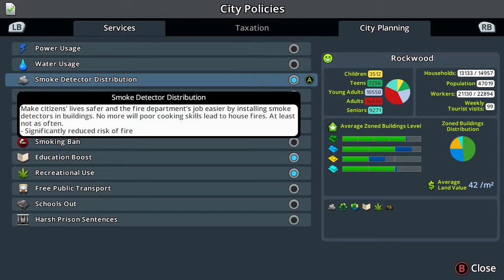The smoke detector distribution - I've put this on. It makes citizens' lives safer and the fire department's job easier by installing smoke detectors in buildings. No more will poor cooking skills lead to house fires, at least not as often. This will significantly reduce risk of fire.